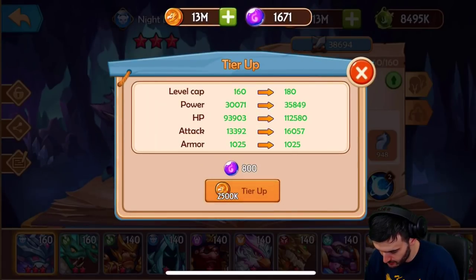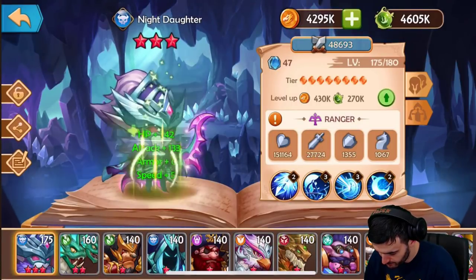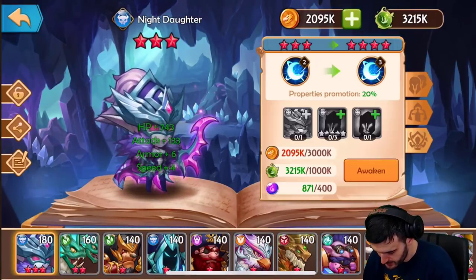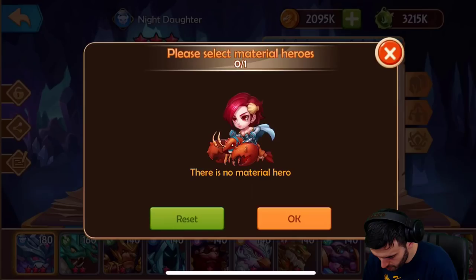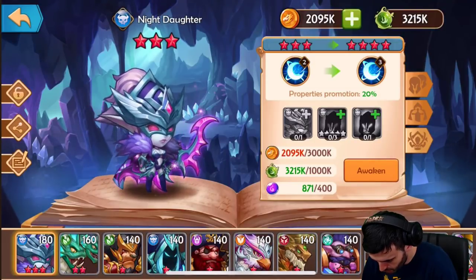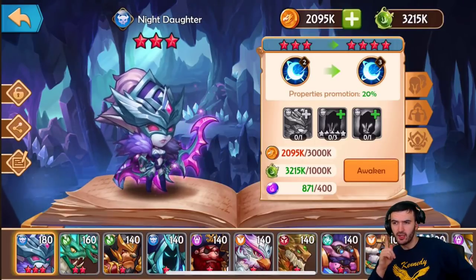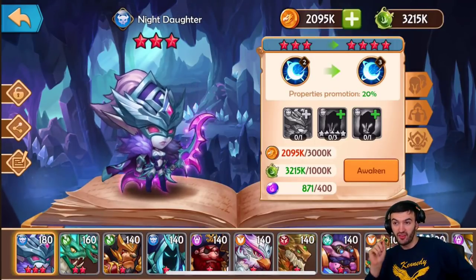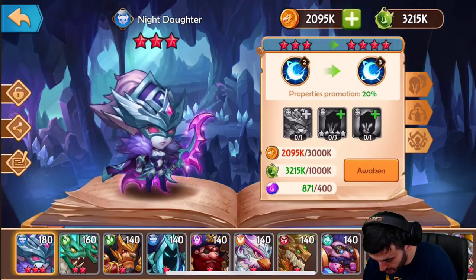All right, let's do that. I'm definitely out of gold here. Wait — I need another six-star Night Daughter? Are you kidding me? I didn't know that. So you have to have a six-star of that same hero — geez, that's pretty hard!